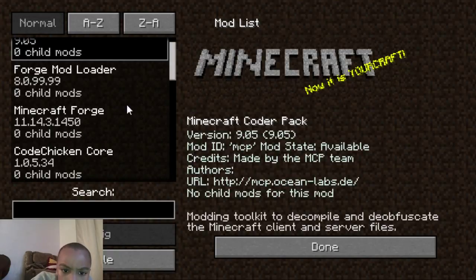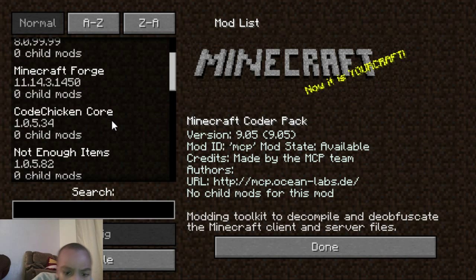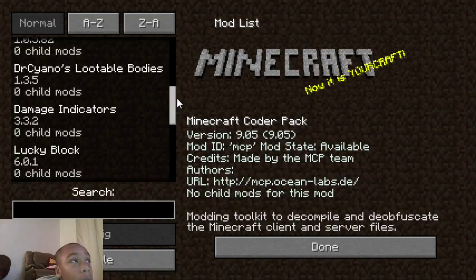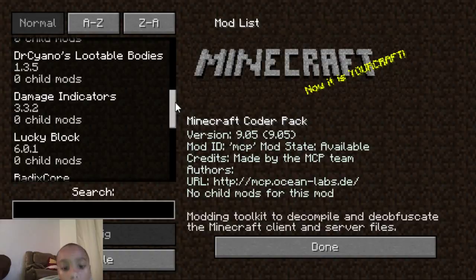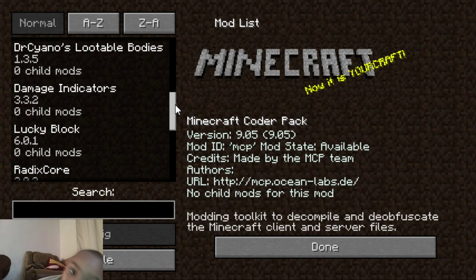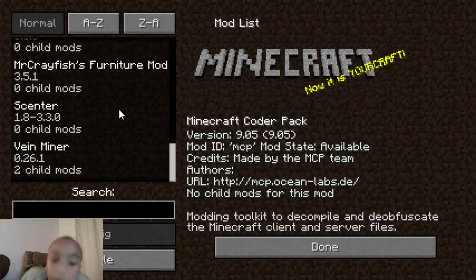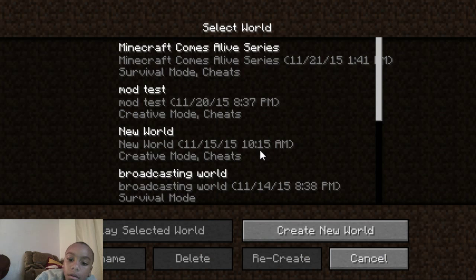I'm gonna show you what mods I have. I have Not Enough Items. I just got mods about a week ago. I got Not Enough Items, Little Bodies so if you die you can loot your own body so your items won't despawn, Damage Indicators which shows how much health they have after you attack them, Lucky Block mod, Minecraft Comes Alive which is basically a life simulator, the Crayfish Furniture mod, and a mod that tracks ores.